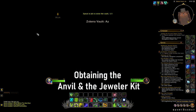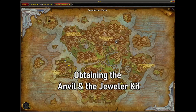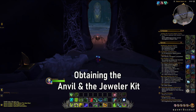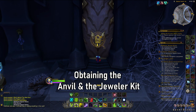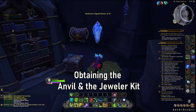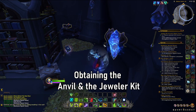Now that you've obtained some Ascara Vault Keys, if you didn't save any, you can go back to the Ascara Vaults and obtain the Anvil and the Jeweler's Kit. These are super simple. The first one is on the ground floor — very easy to find, it's to the left. You'll see a little yellow marker, and it's at the back of the room. There are also some interesting puzzles and a chest to open up.